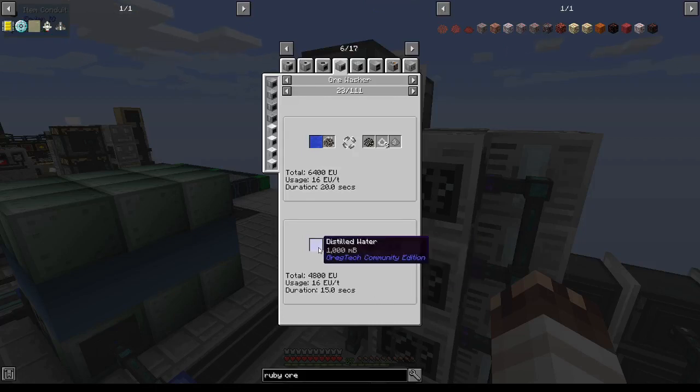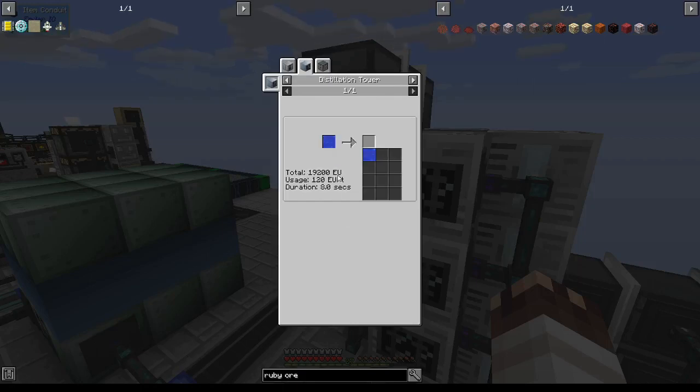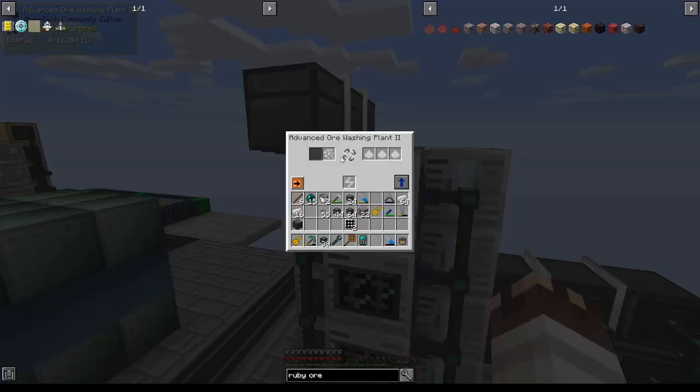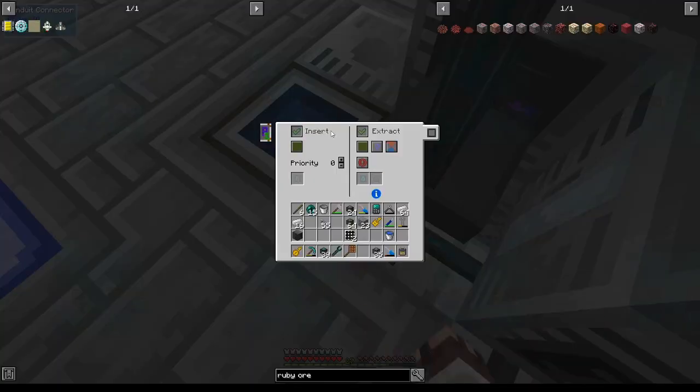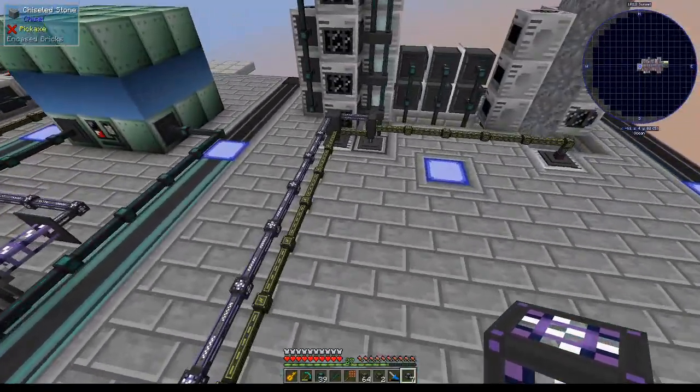So if I want to run all these ore washers simultaneously, I'm going to need 1 bucket of distilled water every 0.159 seconds. An MV distillery makes 520 millibuckets of distilled water every 5.7 seconds, and a full bucket every 10.9 seconds. Dividing that by 0.159, you get that you need 69 MV distilleries or 24 HV distilleries. As it would be an enormous waste of power to shove distilled water into these ore washing plants, I'm just going to put regular water in them. I'll place a fluid interface here on water, set it to extract on brown always active.